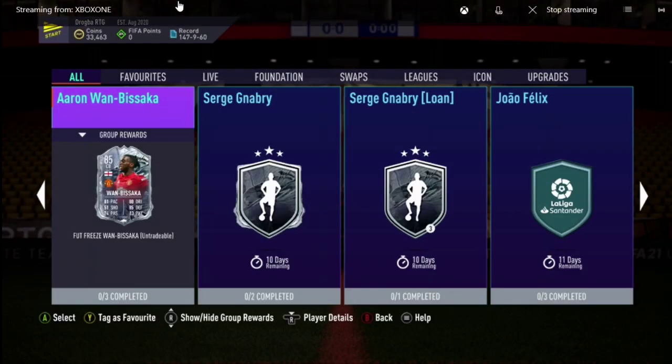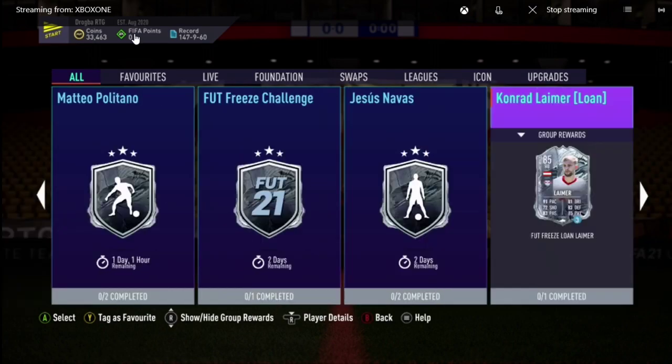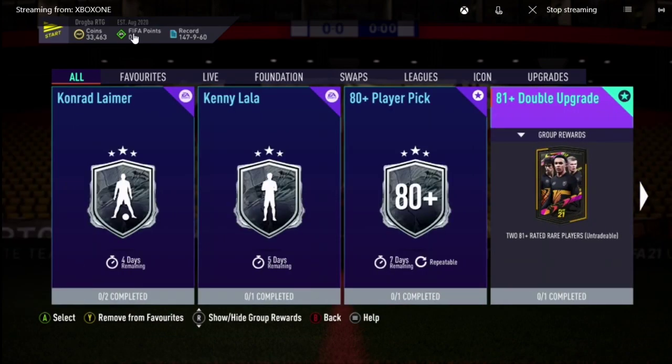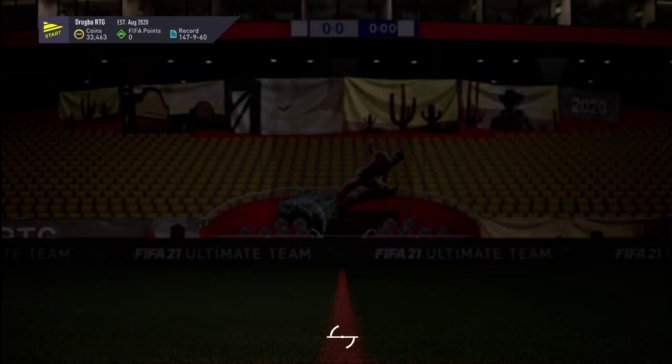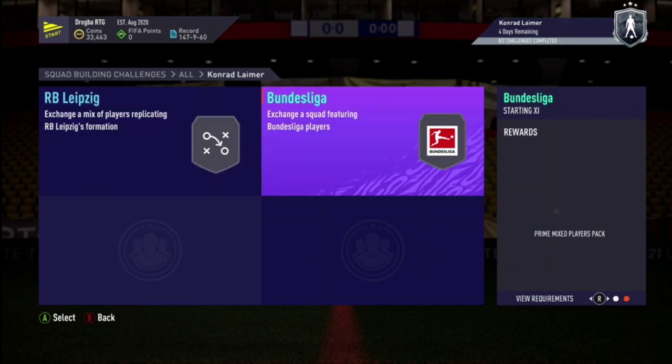Hey, what's up guys, welcome back to the channel. Today we're going to go through another right back from Leipzig — it's going to be Conrad Lima. It's going to be two segments: an AC3 red score with an electric player and AC chemistry. You get a gold class pack from it, which is sticky, and you have a bonus league player 85 for a primary class pack.